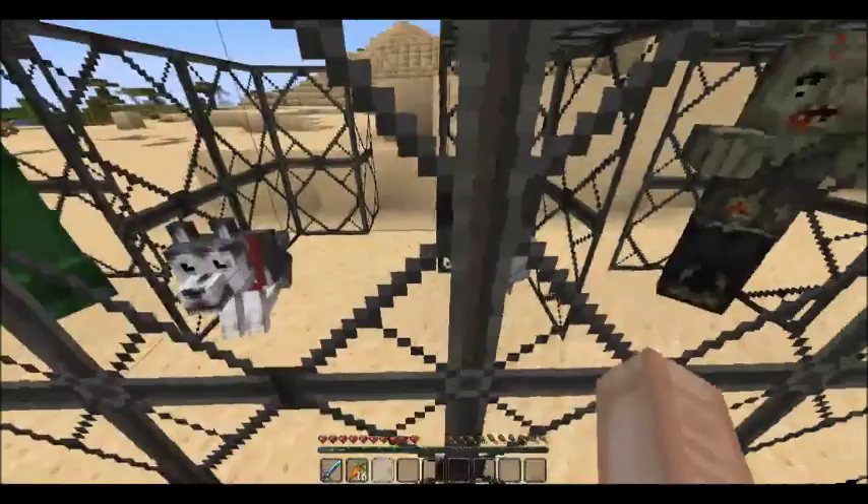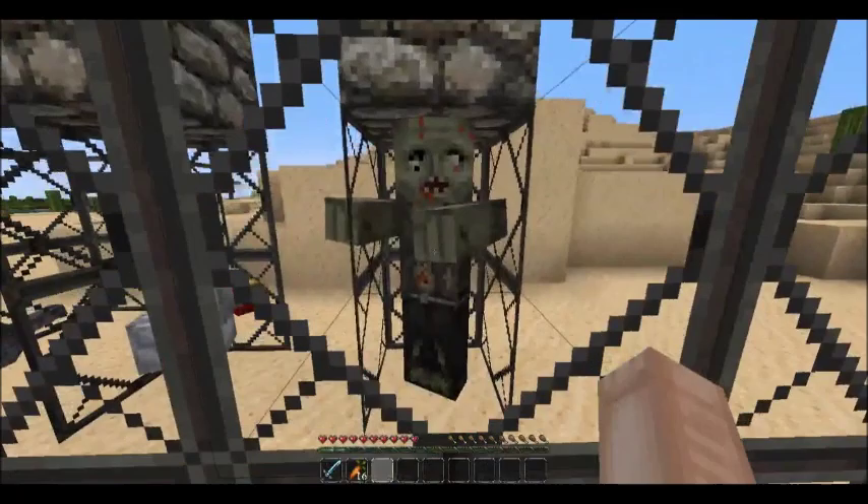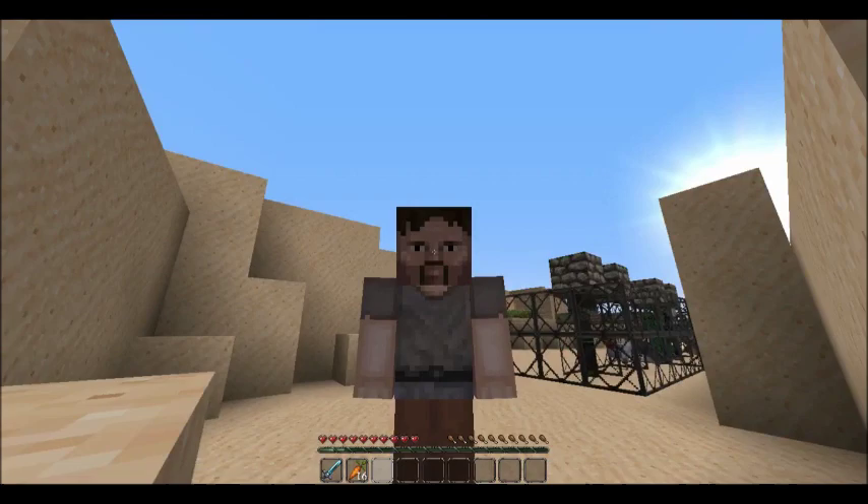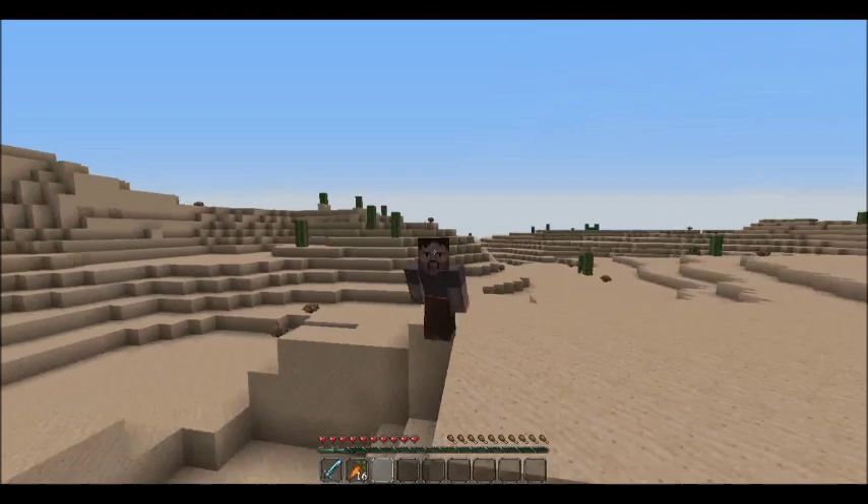This is a wolf — or dog, same thing without the collar. That's a chicken — looks pretty similar, with an egg there. And that's a zombie — disgusting, eyeballs missing and stuff. So that is basically the texture pack. There's actually more objects but there are so many I just couldn't fit them all in.